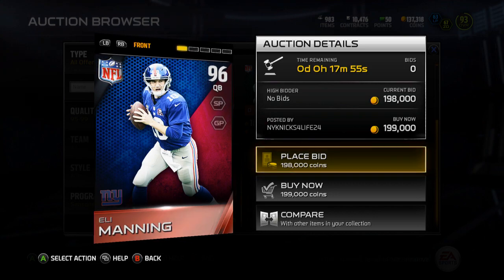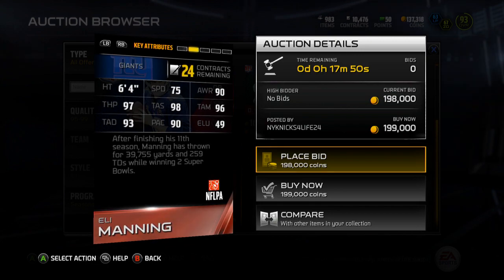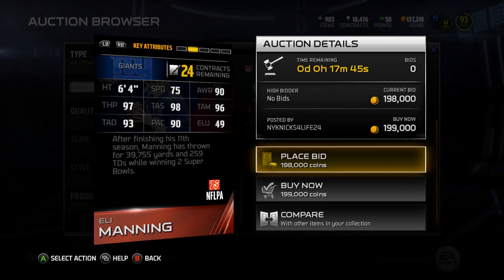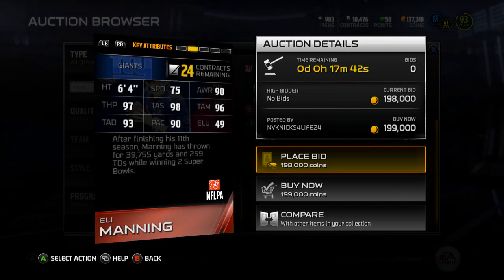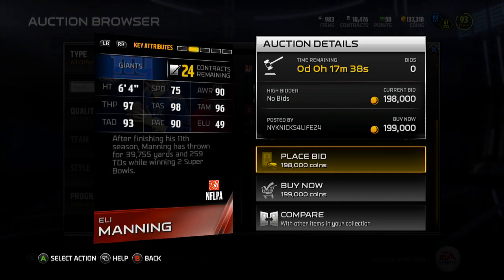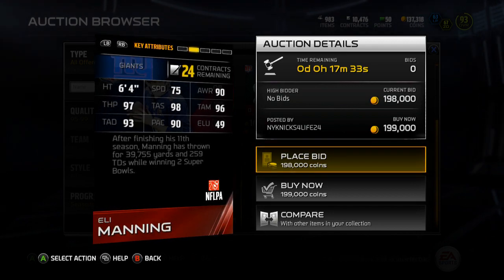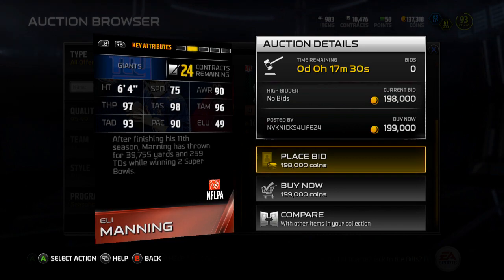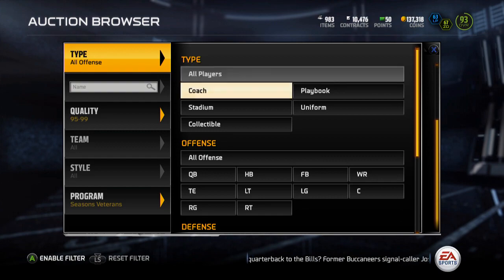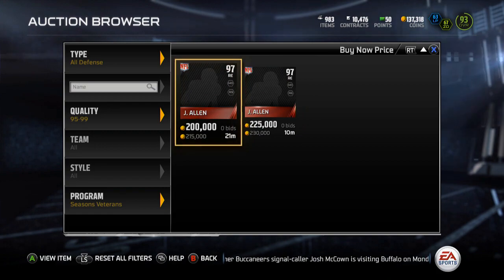Then we've got Eli Manning - shout out to NY Niles, one of the cards he wants to pick up, big Giants fan. His stats: 75 speed, 90 awareness, 97 throw power, 98 throw accuracy short, 96 throw accuracy mid, 93 throw accuracy deep, 90 play action, and 49 elusiveness - what a beast with that elusiveness. It's a really good 96 overall card. I think he deserved a card - probably deserved a Super Bowl card - but Giants fans should take it.